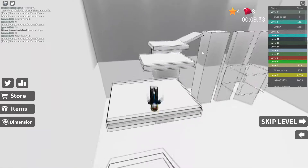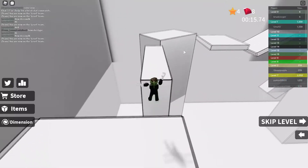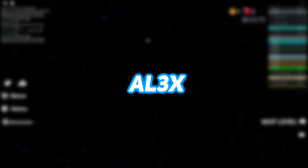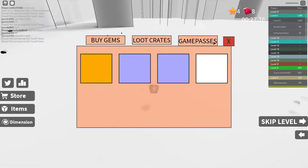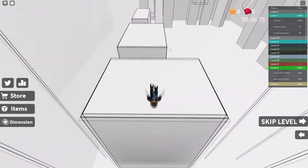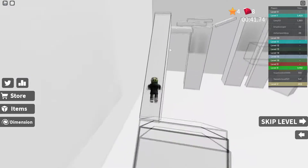Here are all the working MM2 codes in November 2021. COMB4T2 — redeem this code for a free Combat 2 knife. PR1SM — redeem this code for a free Prism knife. AL3X — redeem this code for an Alex knife. C0RL — redeem this code for a Coral knife. D3NIS — redeem this code for a Dennis knife. SK3TCH — redeem this code for a Sketchy knife. SUB0 — redeem this code for a Sub knife.